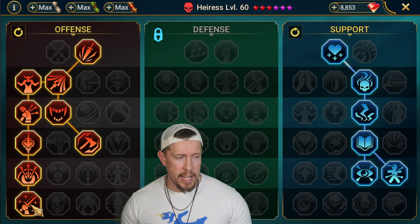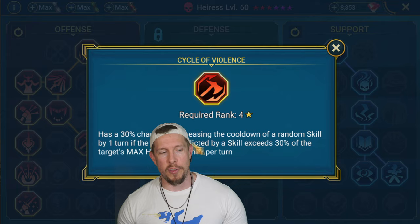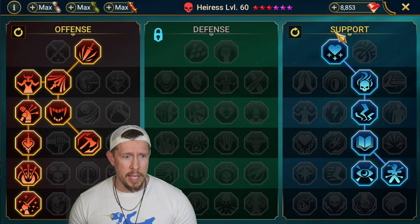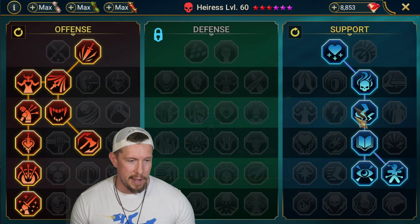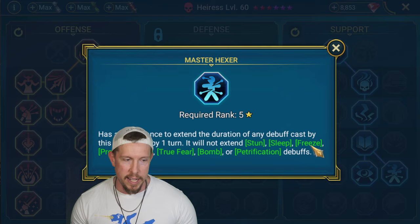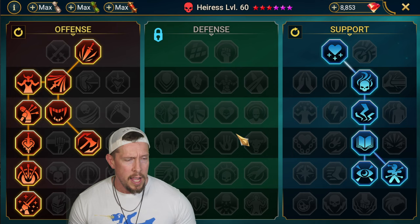For masteries we're keeping it pretty simple - we came down the offense tree all the way down for Warmaster. Cycle of Violence is a useless mastery on this champion - we're never going to exceed 30% of the damage on clan boss. We can't go Cycle of Magic either, because for clan boss we don't want to mess with her turn meter or cooldowns at all. Sniper is good though - it brings the landing chance for the Toxic set poisons up to 80%, and we can extend the duration with Master Hexer as well.